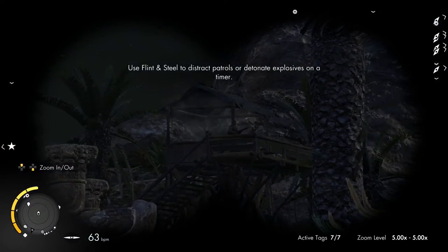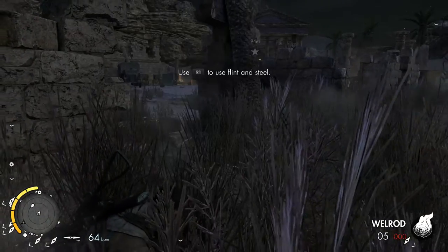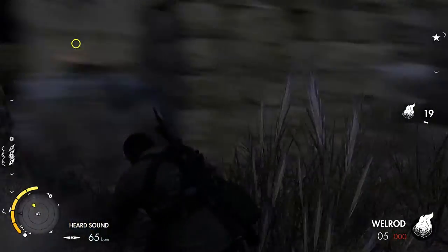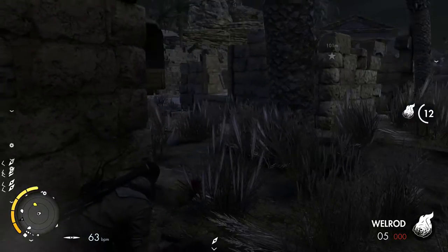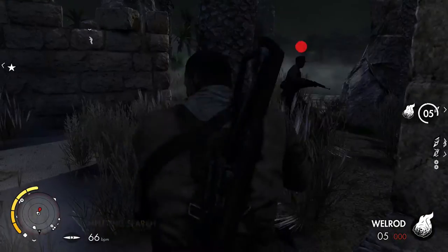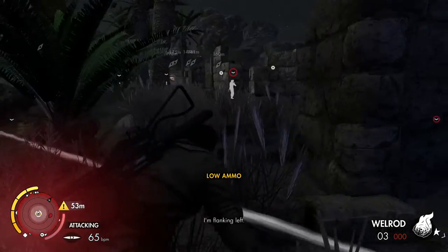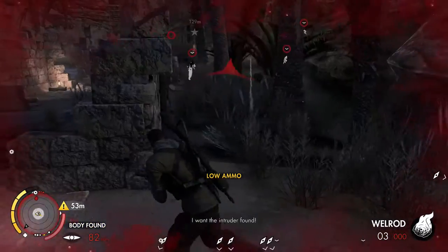Spotlight up there. Use flint and steel to distract patrols and detonate explosives on a timer - I'm not too sure if that works. I don't know what that did - it's going to light a fire, it lasts 15 seconds, I understand. So I've actually attracted that guy. Let's sneak around behind him. We've killed him. Shit - it's time to run away. I'm surprised he spotted me. Shit's hit the fan, we need to go find cover somewhere else.